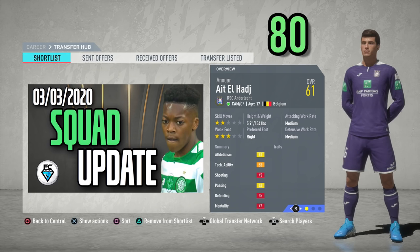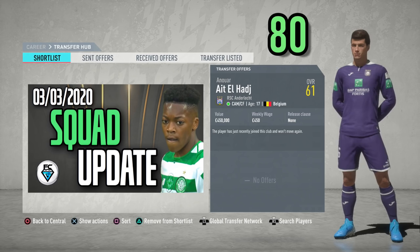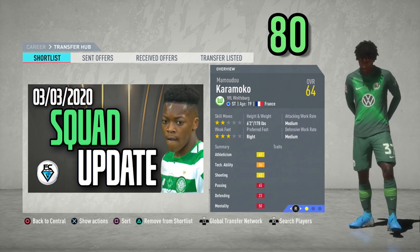First up is the re-addition of Anwar El Hajj from Anderlecht. He's a central attacking midfielder or centre-forward with two-star skills and a three-star weak foot, 17 years of age, 61 overall, 78 potential, not available in the first window.